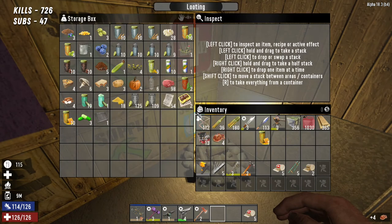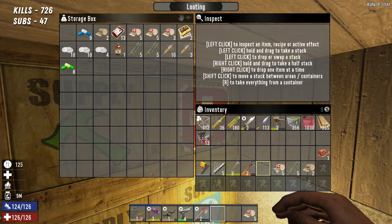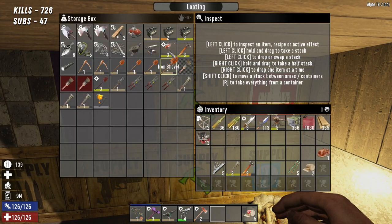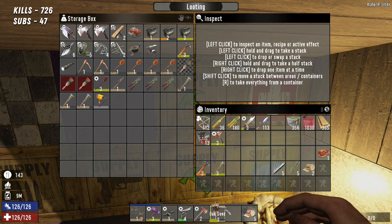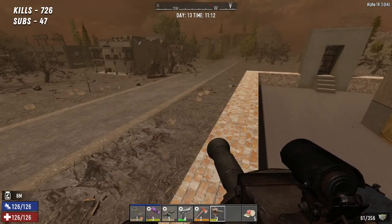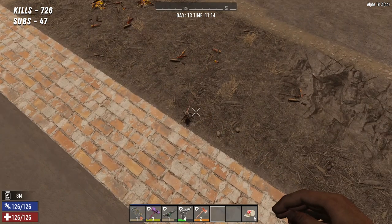I'll take one with me just in case and leave the rest. We don't need ten bandages hopefully. We don't need the nail gun — we'll leave that. We'll take the auger, and junk turrets are coming with us. Fix my fire axe — right, I think that's us. I've got a couple of things I want to do today. First one is to dig out that coal over there.